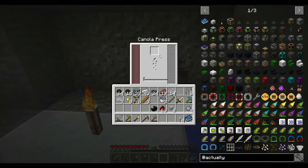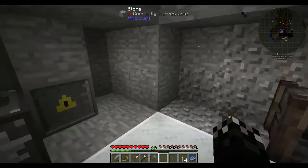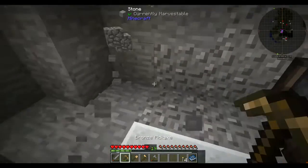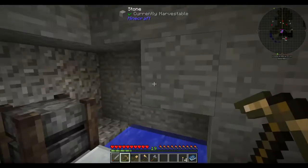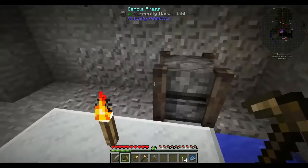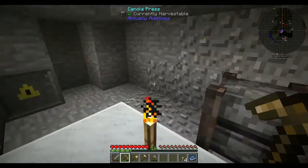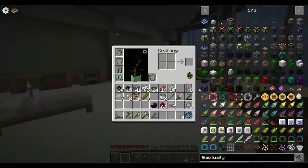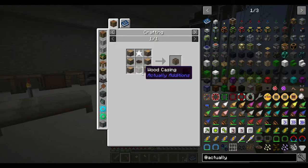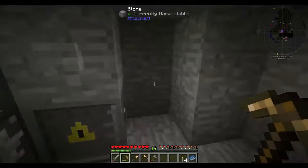Canola press requires power, so I'm going to need to put something next to it to kick-start it. I might not need the fluid pipe yet. Let's do the fermenting barrel — it's just going to require some wood, a wood casing, canola and an anori crystal. So I'm going to need another one of those. This is just wood and some sticks. Let's grab one more anori crystal.